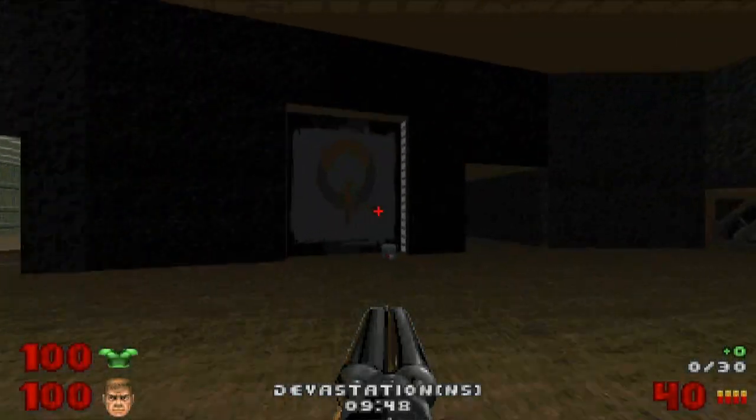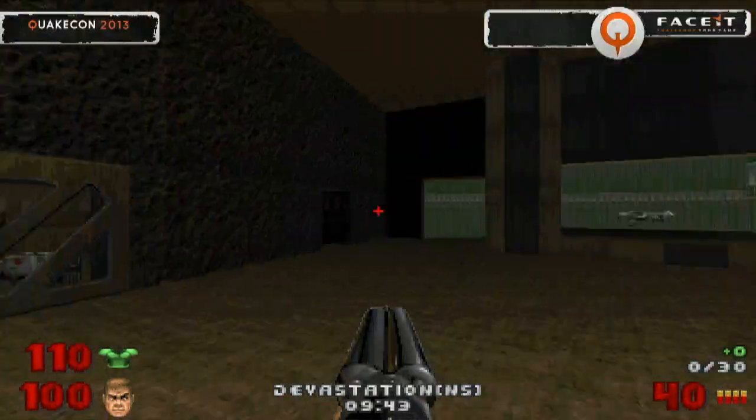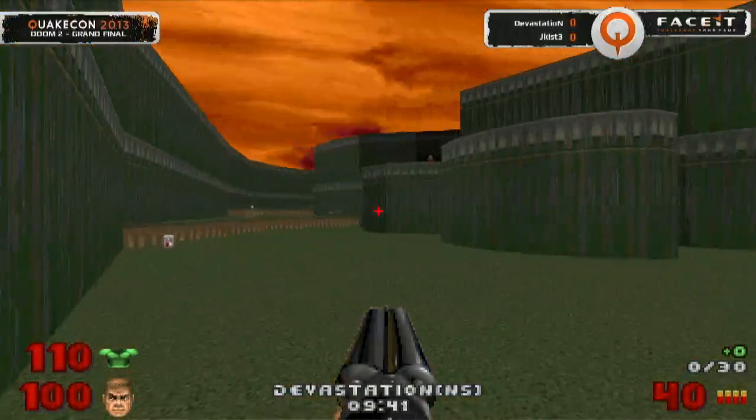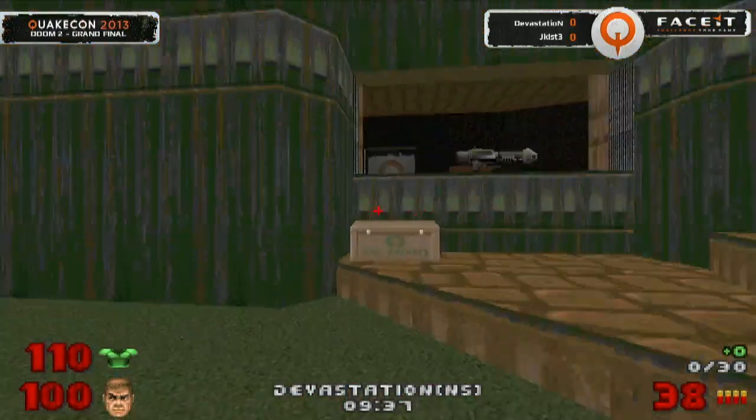Let's get ourselves onto Devastation's point of view. We're seeing no frags here so far. He's going to be playing off in the corridor, moving back through Chaingun, taking a peek outside. No view of him. We have Jekist up on Plasma Gun — a little bit of damage dealt out there.